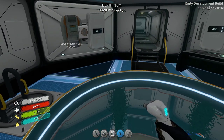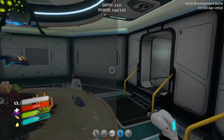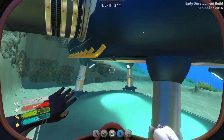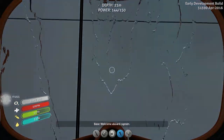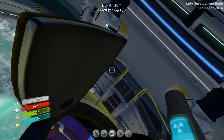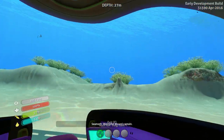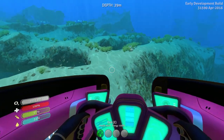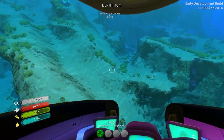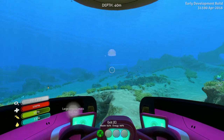I think at this point we can go ahead and head on over to the Jelly Shroom Caves with our brand new Seamoth — the Pro Floater, the Golden Pro Floater, the Golden Floater, whatever you want to call it. It's beautiful. Purple and gold interior — should be an entrance somewhere. I always have a hard time finding it. Also, I didn't make my Repulsion Cannon — I'm an idiot. I need to do that.